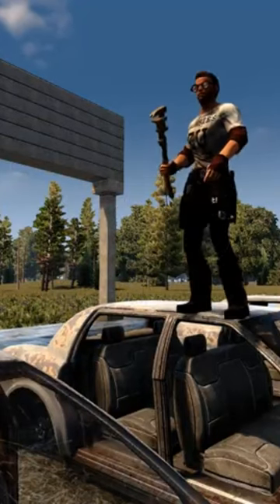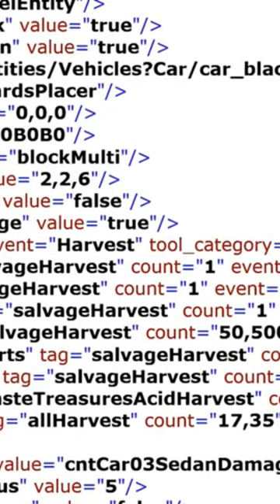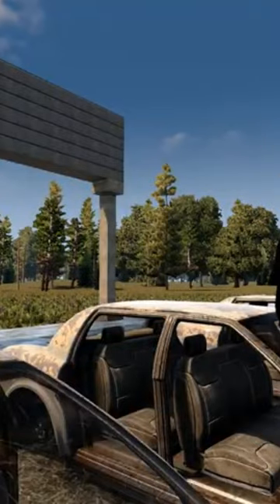So I ran an experiment to see how things would shake out. According to the blocks.xml file, you have a 25% chance to obtain a battery, a 25% chance to obtain an engine, and a 50% chance to obtain a radiator from a car, but only at the middle level of destruction. I dismantled 32 cars using the left click and 32 cars using the right click.